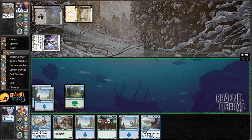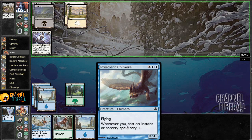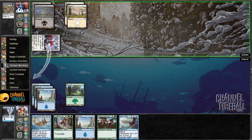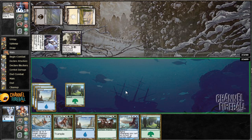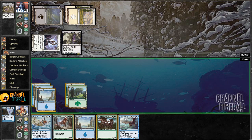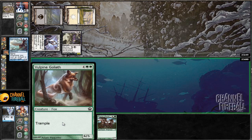We drew another five-drop, so we'll ship the turn. Next turn we'll probably play this guy, or if he plays a flyer we can play the other one — it's all dependent on what he does. We're down to 14 now and we're playing against Cavern Lampad, which looks a little scary. We're going to play the Scrymera, because that lets us attack, then we can play Vulpine Goliath and follow up with Sea God's Revenge.